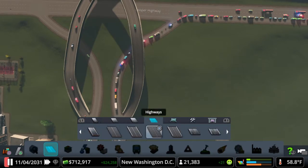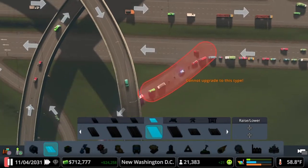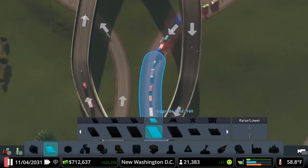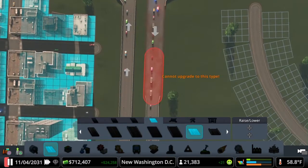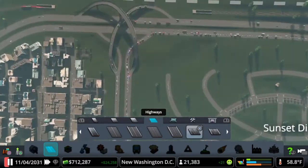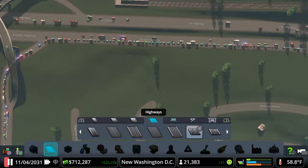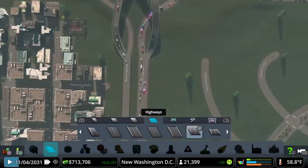My idea — and I think it's not going to work in the long run — is to take this two-lane highway here and upgrade this exit to a two-lane, and then go to the three-lane highway and upgrade this to a three-lane highway. Hopefully that will help a little bit and give a little more clearance for the cars coming off the highway.